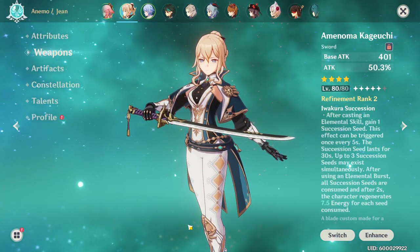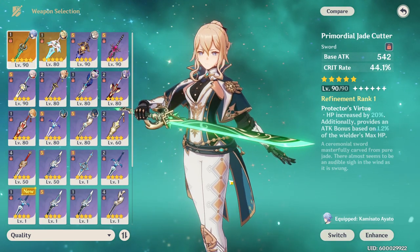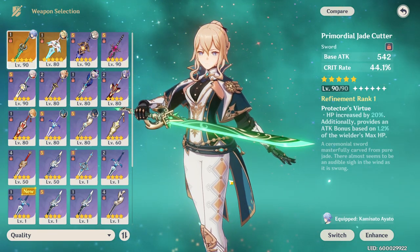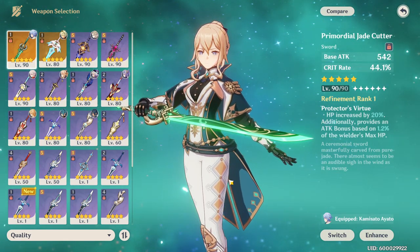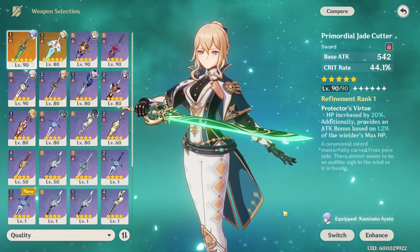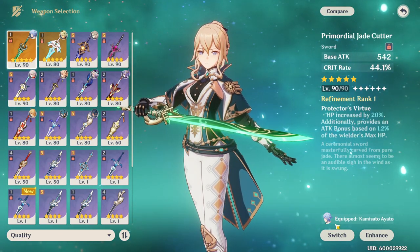Jean has a lot of weapon options. One of her best-in-slot is the Primordial Jade Cutter — it's a huge stat stick giving tons of crit rate and attack from its passive. This is particularly good on Jean because she has pretty good base HP, meaning she gains more attack from the Jade Cutter than many other characters. However, you may prefer using it on characters like Ayato or Kazuha.